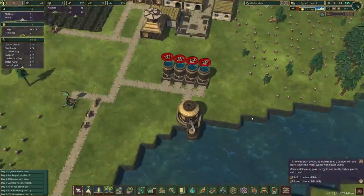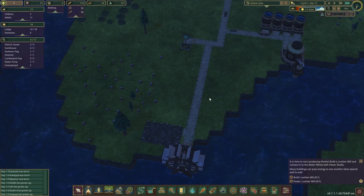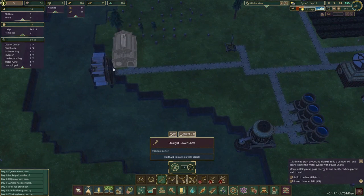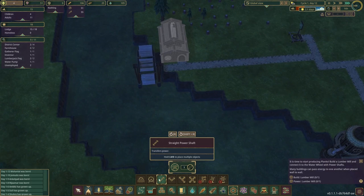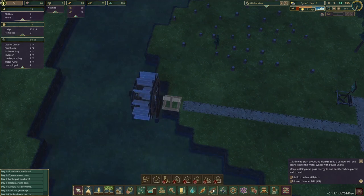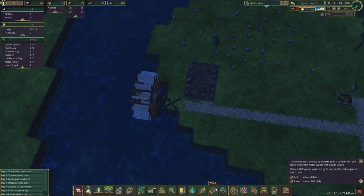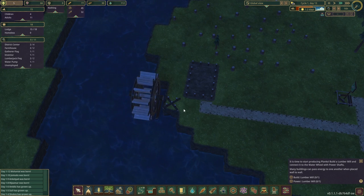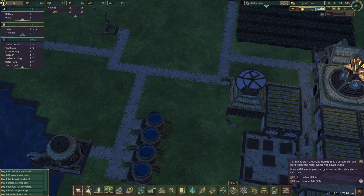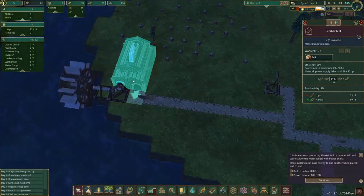Three days before the dry season and we're working on a lumber mill — which is a bit strange. I don't think a lumber mill helps us survive. I got rid of a building here — probably didn't need to — but I want to give a little bit of room there. Basically, I don't think you can build the power shaft on a path, which is weird. The lumber mill is back and built, it is now being powered.